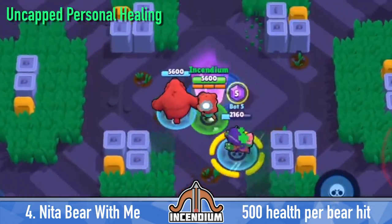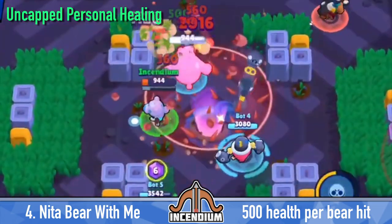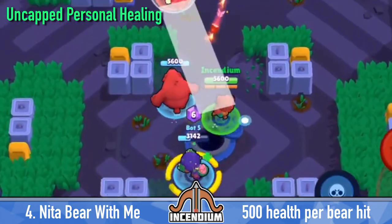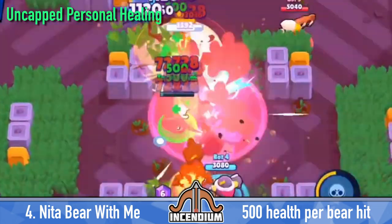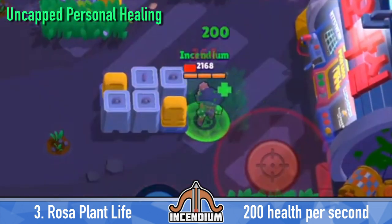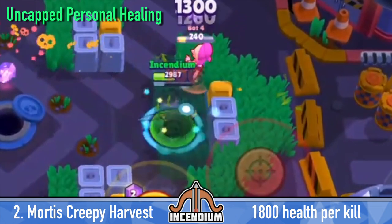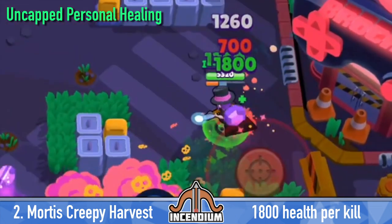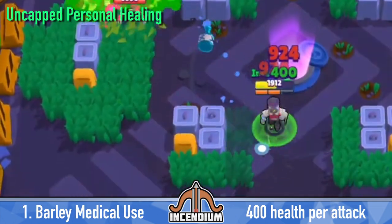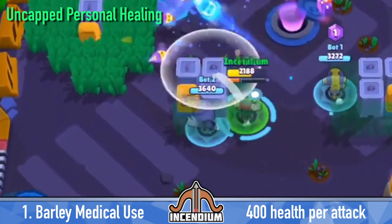Moving on to uncapped personal healing: Nita's Bear With Me star power recovers 500 health whenever the bear hits, which could happen a lot or not much in a match. Rosa's Plant Life star power heals 200 health per second in a bush. Mortis's Creepy Harvest star power heals 1,800 health every time you kill someone. And Barley's Medical Use star power is probably the best of these, healing 400 health every time you attack.